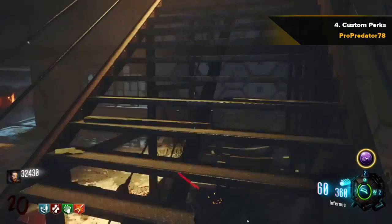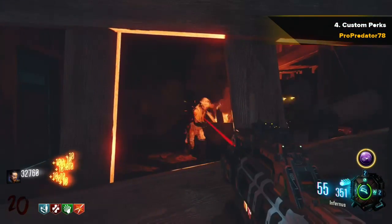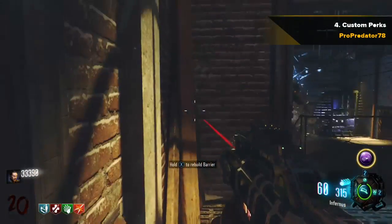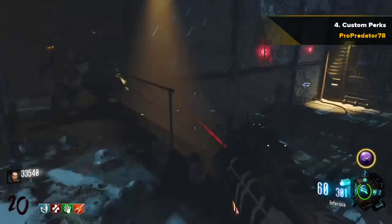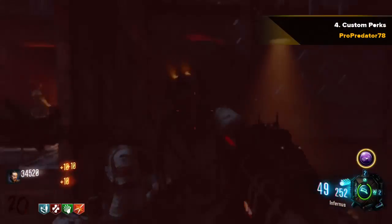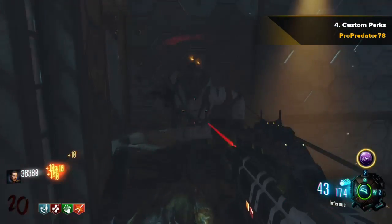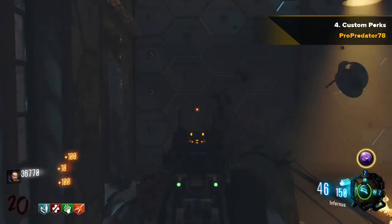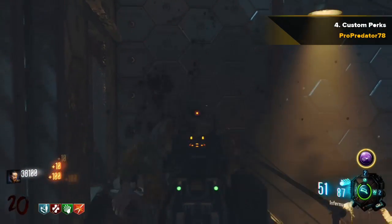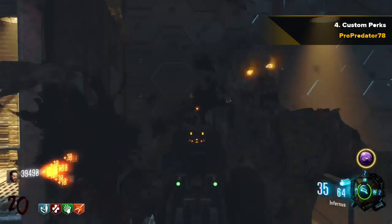Coming in at the number 4 spot, we have custom perks and weapons. We could get perks like Point Crusher, Guardian Angel Ale, Banana Colada — all that good stuff. I could even ask a modder to mod a perk into a game, like from the perk ideas video. Also weapons — there's like a dragon's breath kind of weapon I saw before. Custom weapons that could be really innovative, and custom perks which everyone would love to see, comes in at number 4.